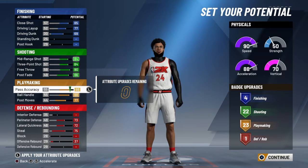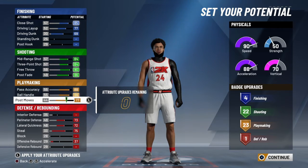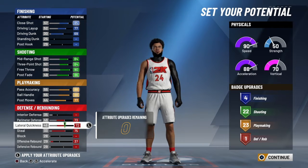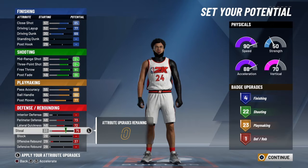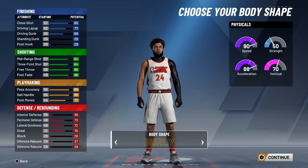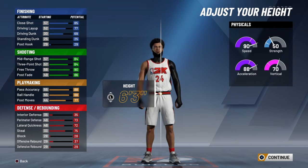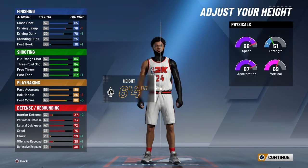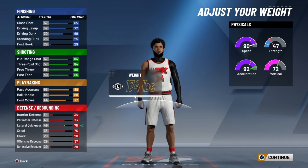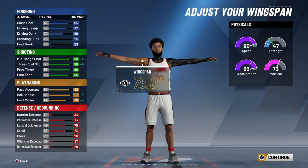Max those out all the way, as you see right here. And then for defense you want to go 73, 72, 75, and 37. You can make him whatever. This is gonna be a go build, and for height you could go six-four, but I'm gonna just say six-two, and then minimum weight and minimum arm length.